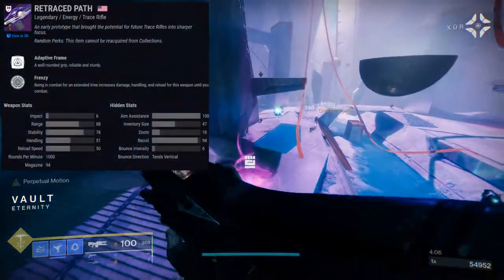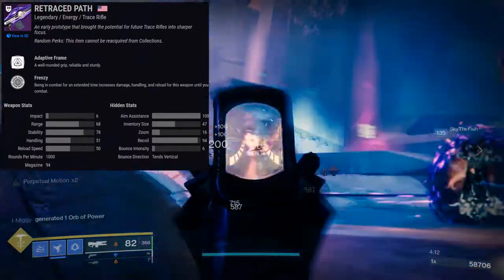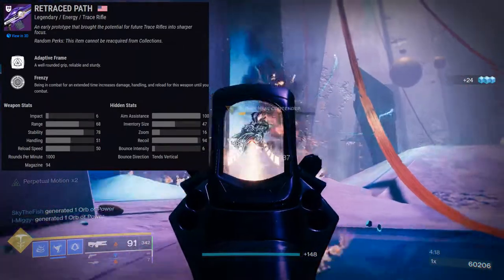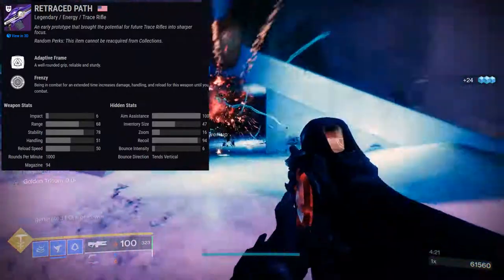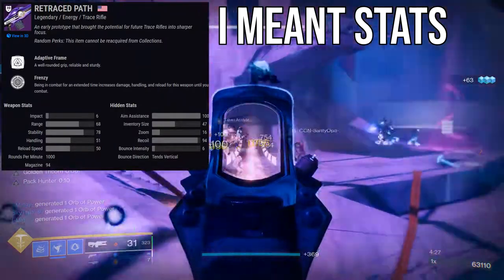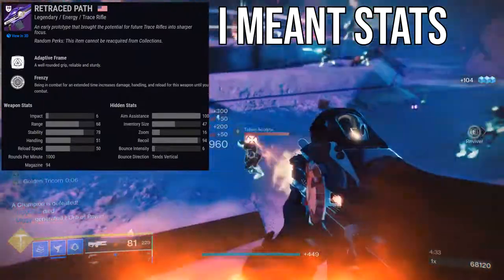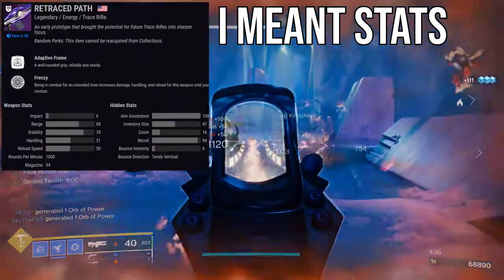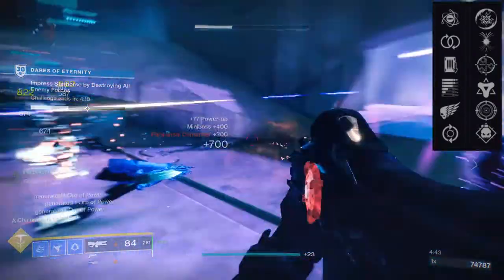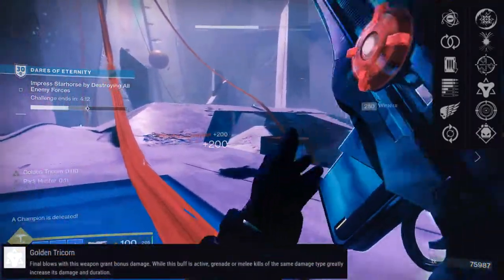Next weapon is going to be Retraced Path. It is our first legendary trace rifle — if you guys can't hear it from my voice, I'm actually really excited for this. We need legendary trace rifles, and it is a solar legendary trace rifle. Perks look pretty cool. For the first row: Genesis, Perpetual Motion, Shoot to Loot, Subsistence, Killing Wind, and Feeding Frenzy. For the second row: Disruption Break, Harmony, One for All, Golden Tricorn, Frenzy, and Demolitionist.